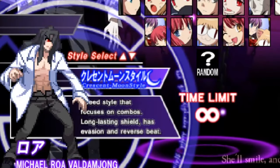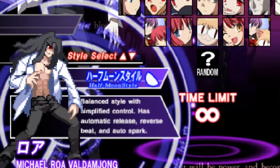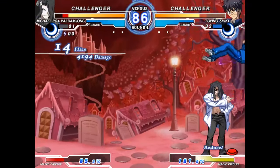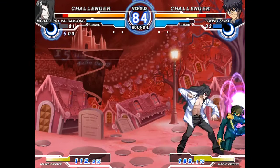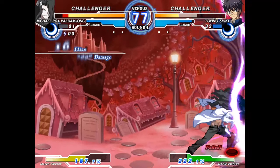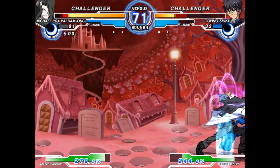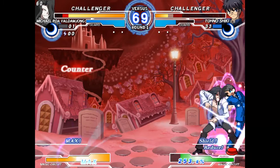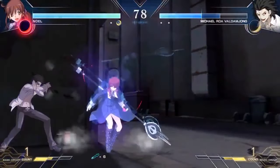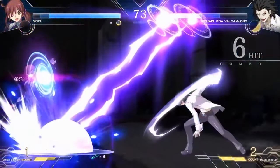In previous versions of Melty Blood, each character had three variations with their own unique attacks and playstyles. So when translating a character to Lumina, careful consideration had to be made, especially for Roa due to just how powerful his Crescent variation was. Instead of trying to make a balanced version of Crescent Moon Roa, French Bread opted to use his Half Moon moveset as a base, with some tools from his other movesets sprinkled here and there.